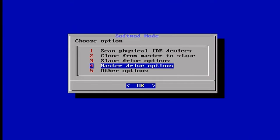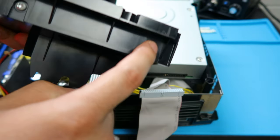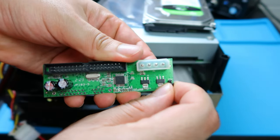Go down to Other Options and then go to Shutdown — and from there we're basically done. The only thing you have to do is replace the old hard drive in the cradle with the new hard drive, and please do not forget to change the slave setting back to master.